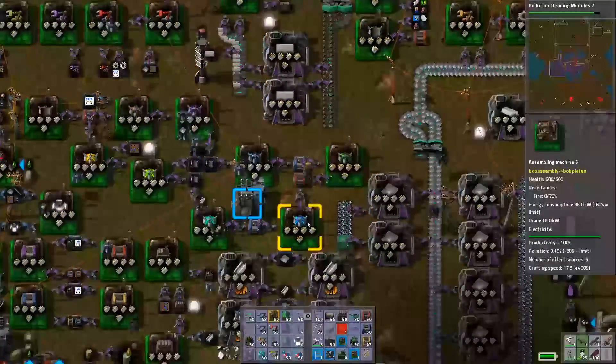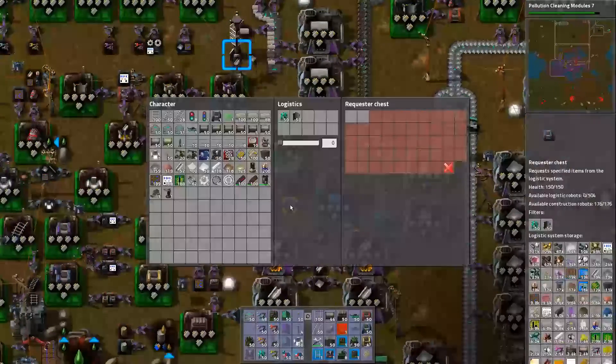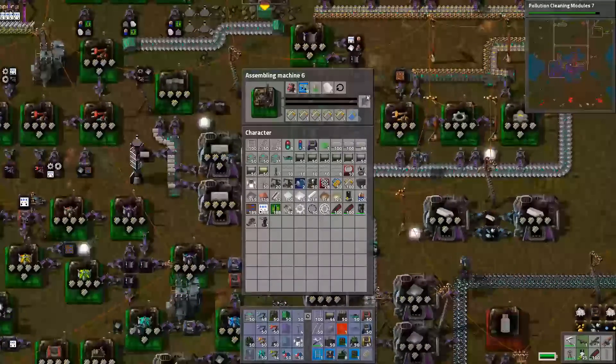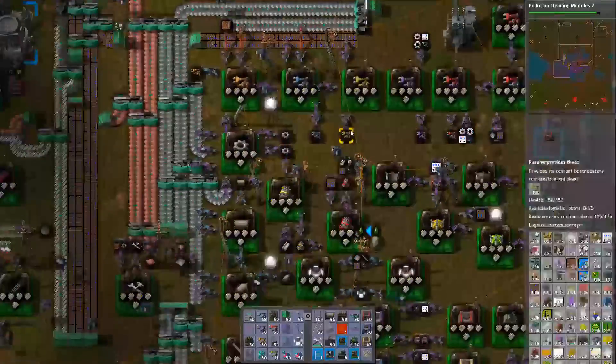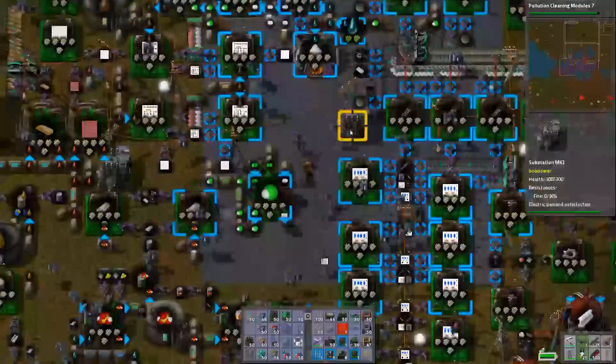That's for a different show. So you need Flying Robot Frame Mark IVs. Why are we not delivering Flying Robot Frame Mark IVs? We're not making any. Why are we not making any? Because we need the batteries — we're still working on the batteries. Blast! Those aren't done. Do we not have enough silver processing? That's probably it.